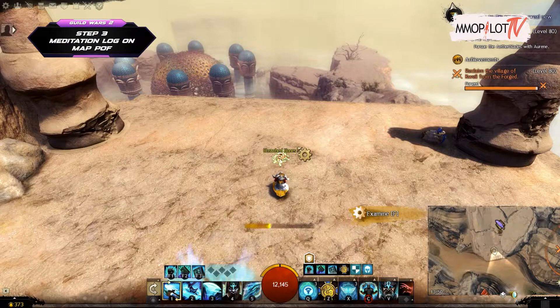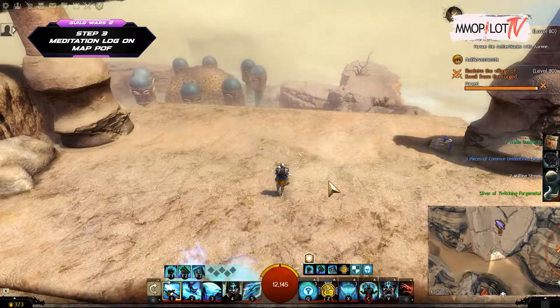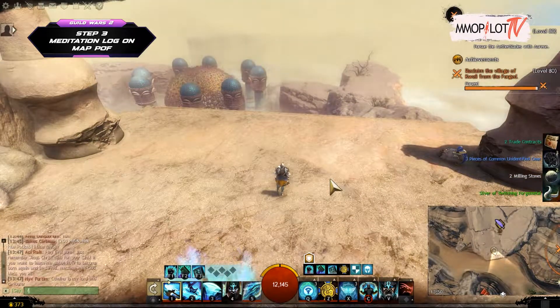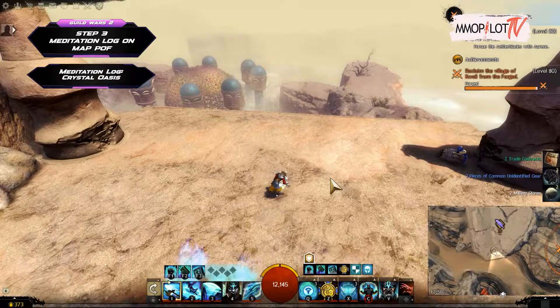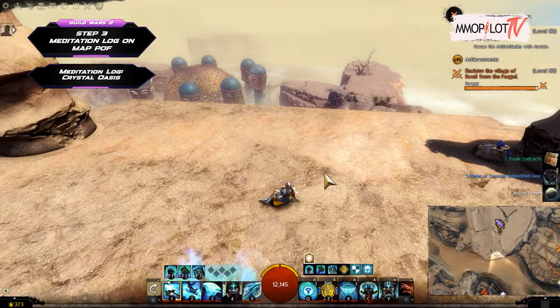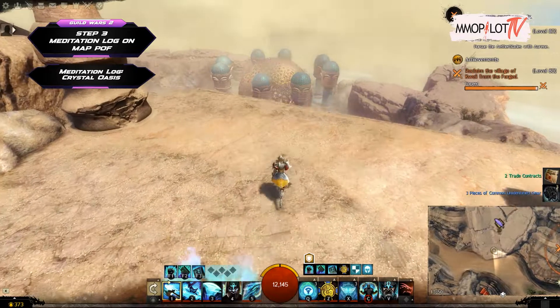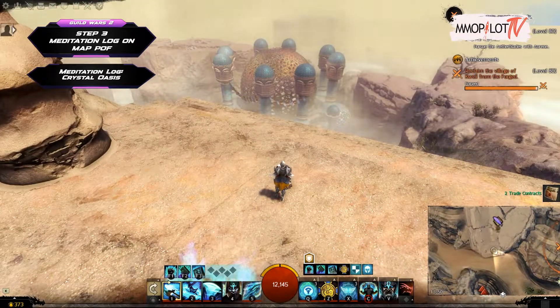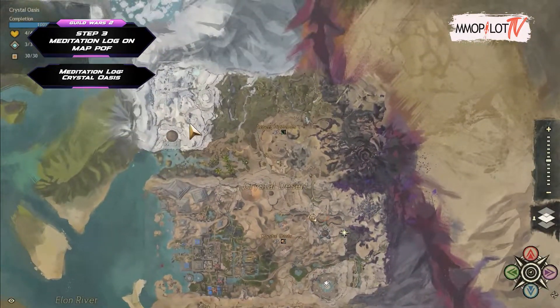Step 3: Meditation Log on Map Path of Fire. After completing the Meditation Logbook, proceed to the next step. Meditation Log, Crystal Oasis — use the /sit emote at the designated location in the Crystal Oasis while carrying a Meditation Logbook. You will be subjected to at least 60 seconds of meditative rest. When the emote is over, you will receive the collection material.